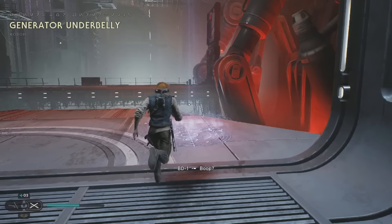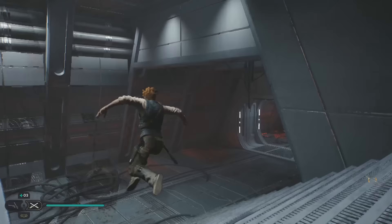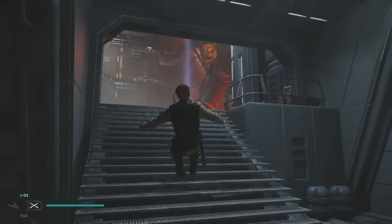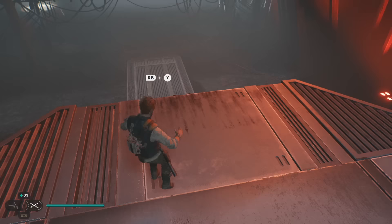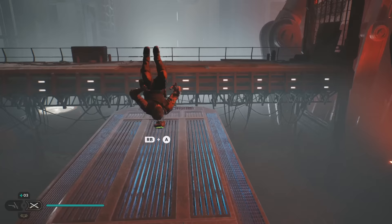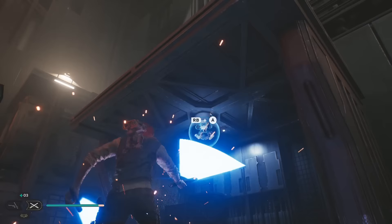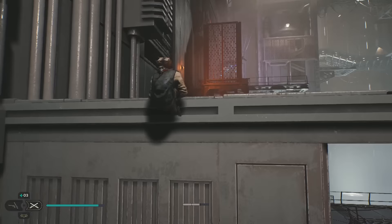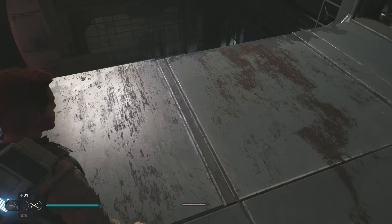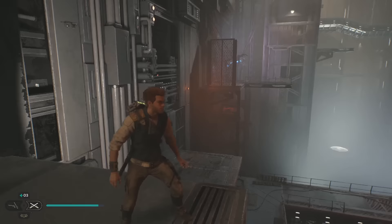I need a meditation point bad. Wait — can I just go back? Are those guys back? No, they were one-time kills. There's a shortcut. We need to go — there's something in front. Gotta use our new thing. 'We need the tuner back — give us some access to everything Kree locked down.' There we go. I'm going to go up here — I'm guessing there's something lore-related up there. Actually, I think that'll just be where we go.